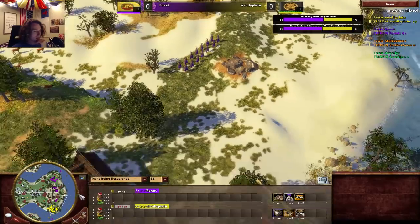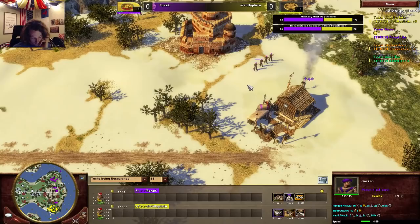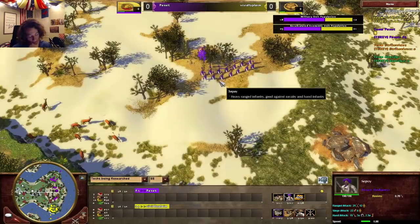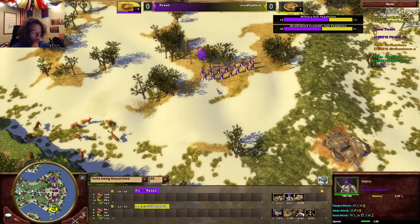It looks like India is going to take trade post control and has map control right now. Gurkha are spawning in too. He's training Gurkha — not a bad decision — and India's moving in. I don't think he knows that Gurkha beat Ashi quite easily — they have more HP and attack than Ashi in colonial.